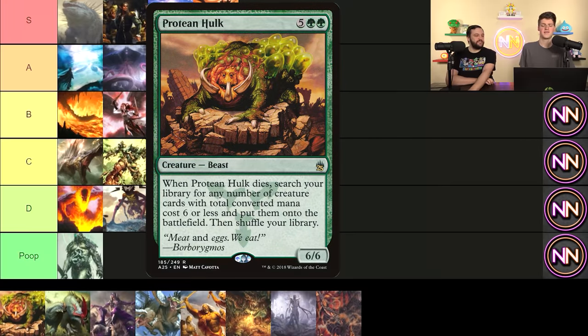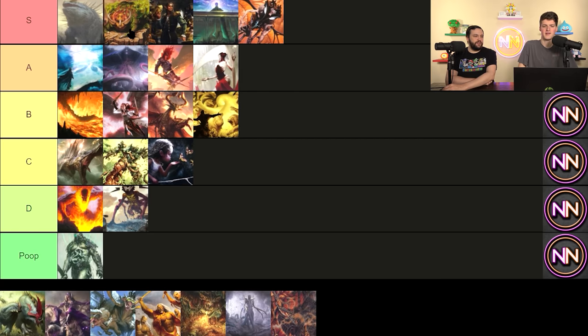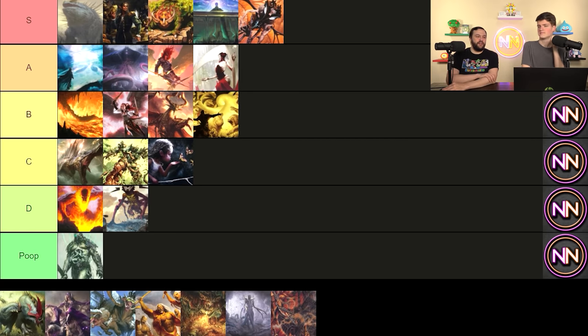Protean Hulk is seven mana, 6/6. When it dies, you essentially win the game — you go find Karmic Guide plus Viscera Seer or some other loop that destroys everybody. It's an S tier. It's less iconic than Craterhoof, maybe just below it. The thing is, it doesn't really feel like a haymaker because it's basically a sorcery that wins the game with a sack outlet — there's no dramatic moment of 'how are we going to beat that?' It's just 'next game?' It's one of the most boring cards in the format, but obviously very strong.